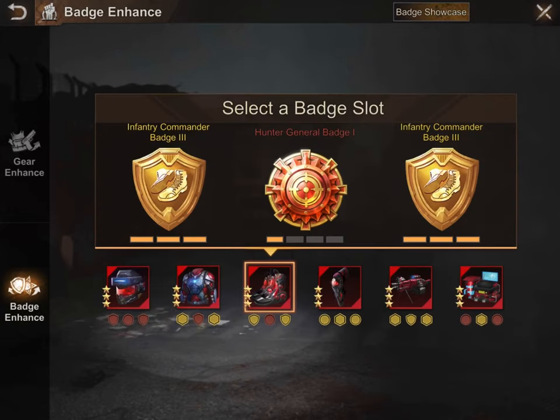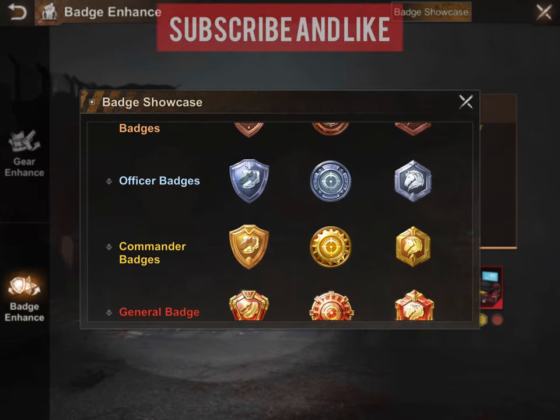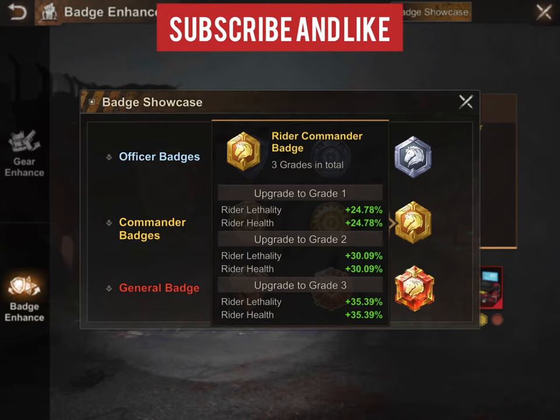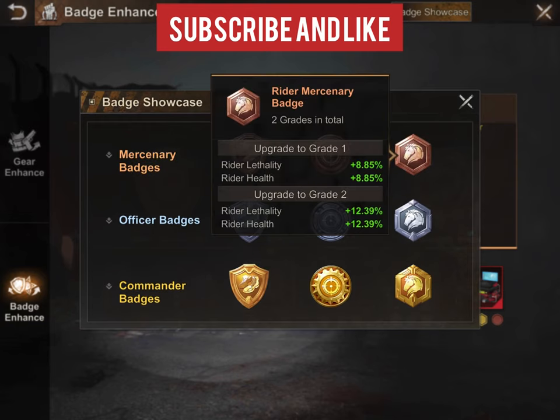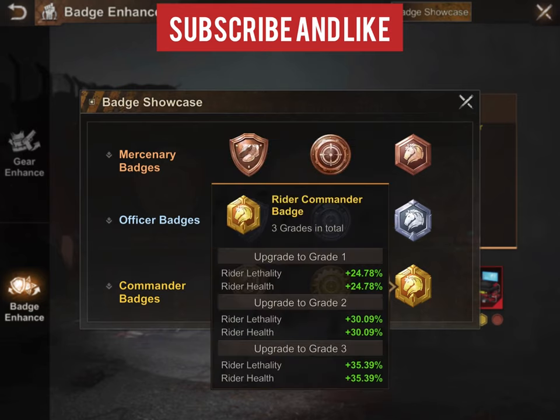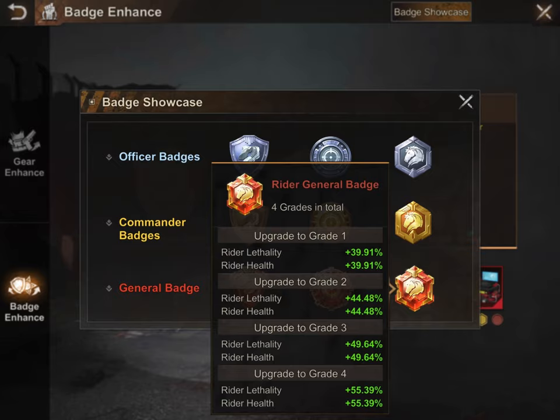Badges being last — there's a showcase here. Badges have four tiers: copper, silver, gold, and red. Each one also has multiple levels within it. Copper has two levels, silver has two levels, gold has three levels, and red has four levels.